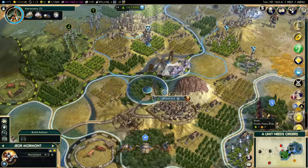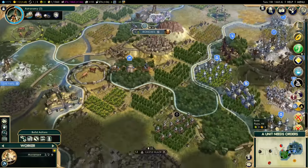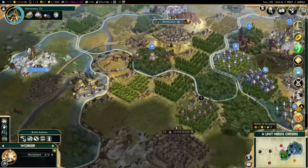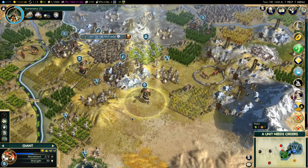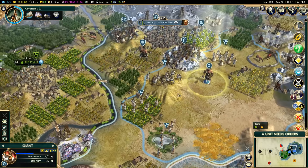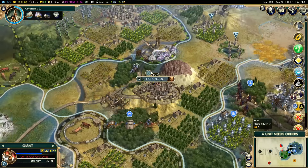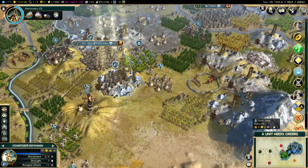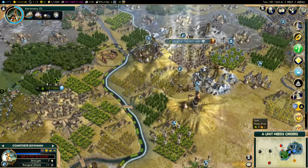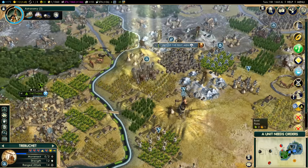It looks like Dorne is allied with Castle Black, because Castle Black is on our side - that's really good to know, hopefully that will distract them a little bit. I'm going to have to annex Iron Oaks just so I can take over production. I'm going to purchase a giant and also purchase some walls to beef up defenses.